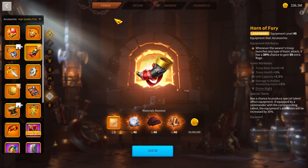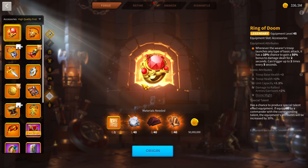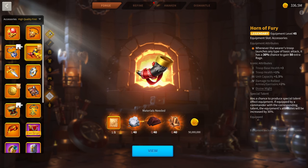Horn of Fury is still worth it even in the skill tree build for the rage gain chances, and it rarely lines up exactly with Feral Nature. Ring of Doom is tried and true — one of the best accessories in the game with really strong all-damage bonuses. Ring of Doom and Horn of Fury are easily Zulang's best accessories.